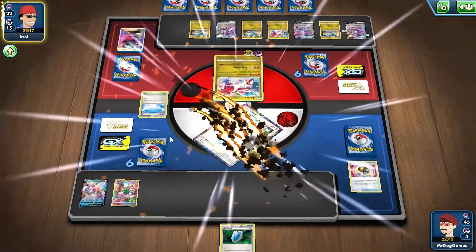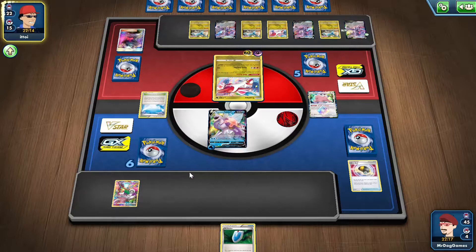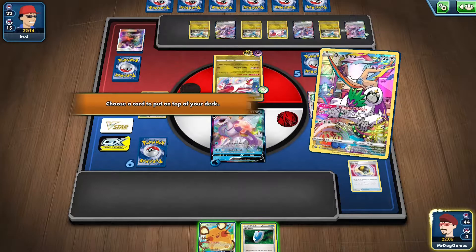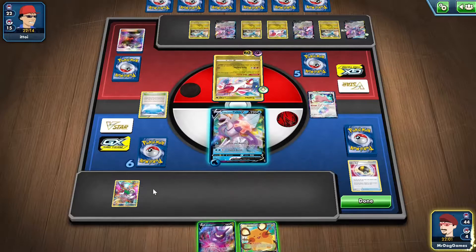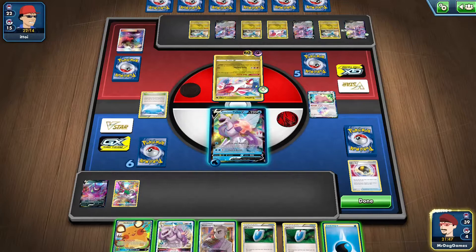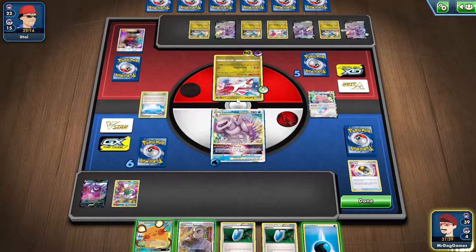Now I can't get the Magcargo or the Muk, so that is kind of annoying. I'll just discard this because there's no guarantee I'll even get a Guzma, since I only play one in the deck. I don't really want to discard the V-Seeker, so I'm going to put that on top of my deck. Oh - Crobat, nice. I don't really need to dig anymore because I'm getting a knockout on this anyway.